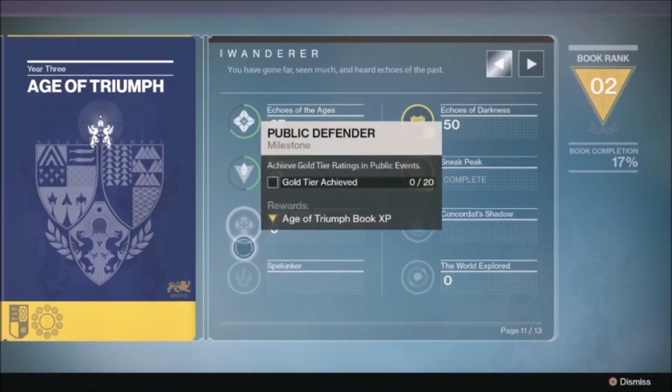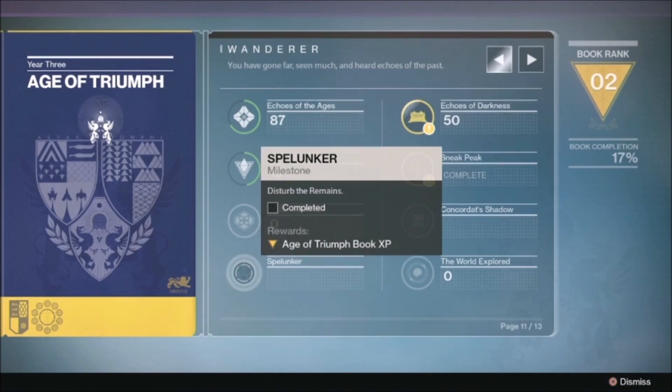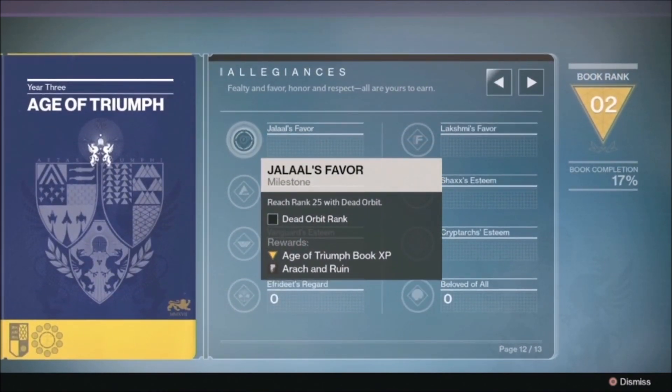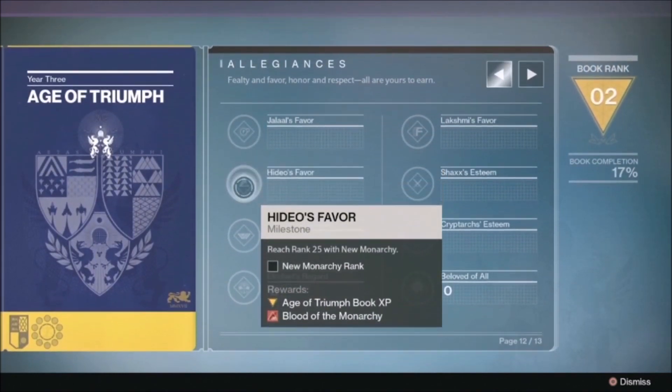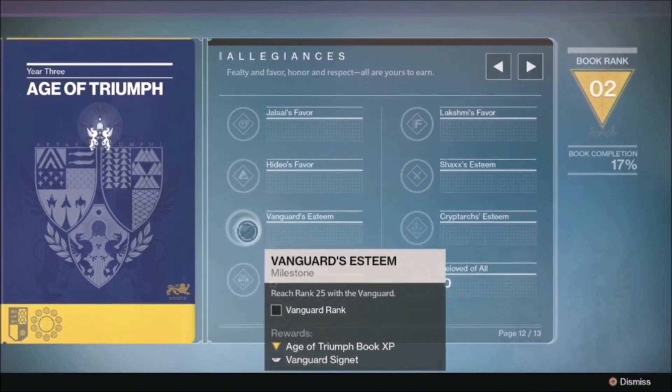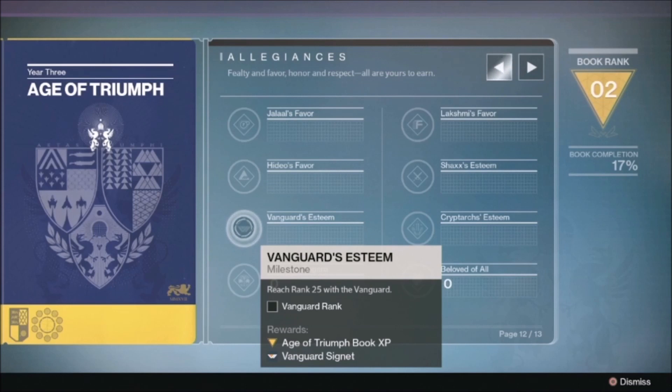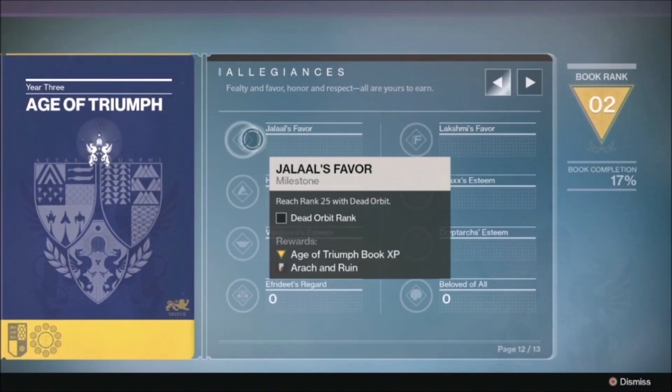The challenge is called Spelunker and you have to disturb the remains — basically, all you need to do is return to the loot cave and do exactly that. The Allegiances page rewards guardians for hitting certain vendor ranks. This record book covers absolutely every aspect of Destiny, and veteran guardians will have a considerable head start on the road to hitting 100% completion. It's worth pointing out that 100% completion is not required for you to earn every single reward in this book.